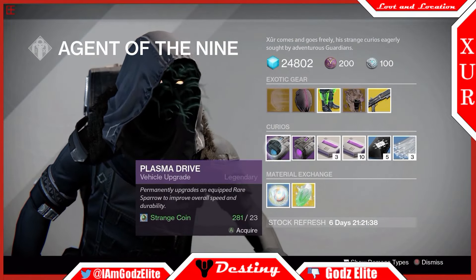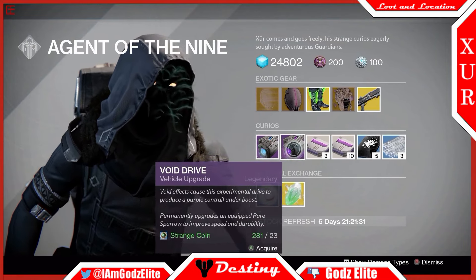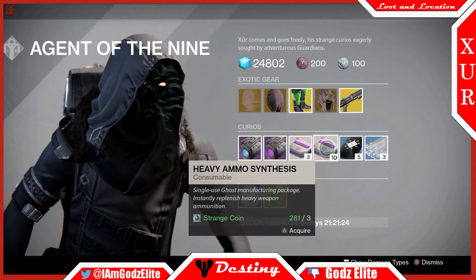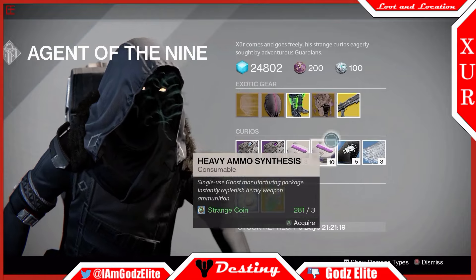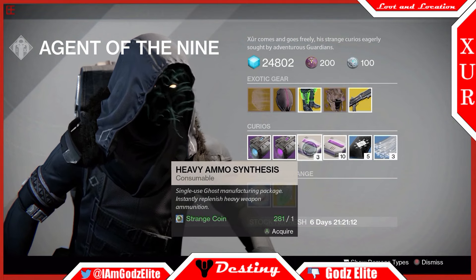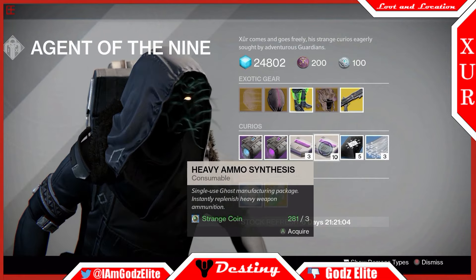He also has Plasma Drive and Void Drive for those of you needing to upgrade a rare sparrow. He's got Heavy Ammo Synth — three for one Strange Coin and ten for three Strange Coins. It's actually cheaper if you go this route: for three Strange Coins here you get ten heavy ammo synths, whereas for three Strange Coins in the other option you only get nine, so I'm not sure why both options are still here.